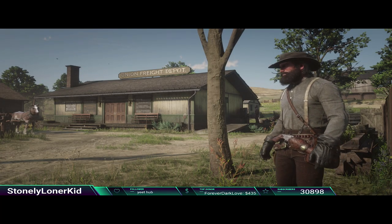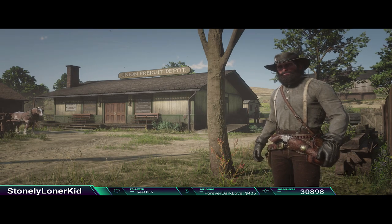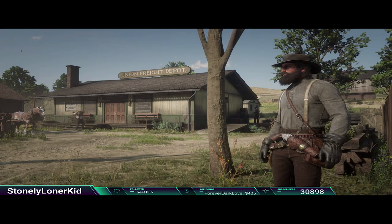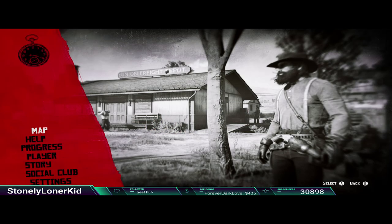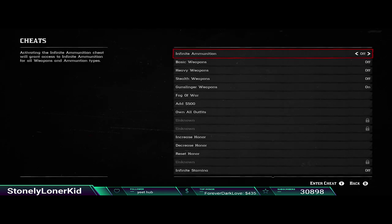So my bros, we're checking out another cheat here in Red Dead 2. This one is going to be spawning in a random horse. The cheat is going to be 'you want something new.' You don't actually need to buy any certain newspaper to activate this, but I like to buy all the newspapers anyway.